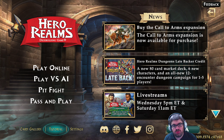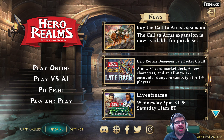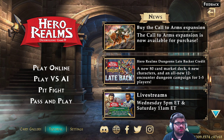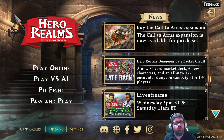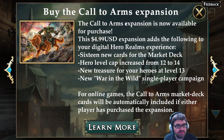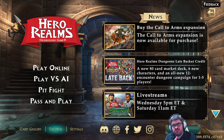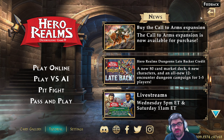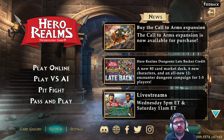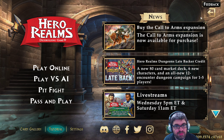You can download the Hero Realms digital app for free on Steam or on your iPhone. But in order to access the main campaign and some other features, it's going to be $10. They recently came out with a $5 Call to Arms expansion — 16 new cards in the market deck, new treasure for your heroes at level 13, and a new campaign. If you're okay with just occasionally accessing a fun deck builder, you might like this. For a more hardcore experience with more variety, you'll definitely want to check out the tabletop game.